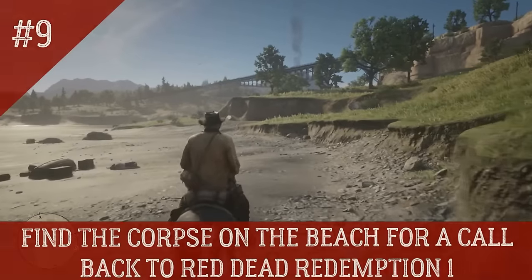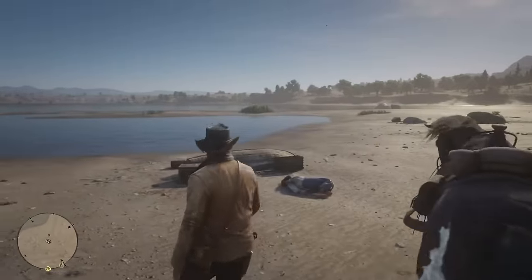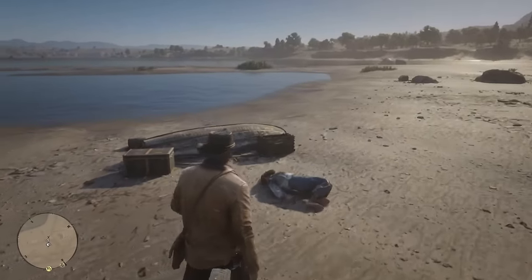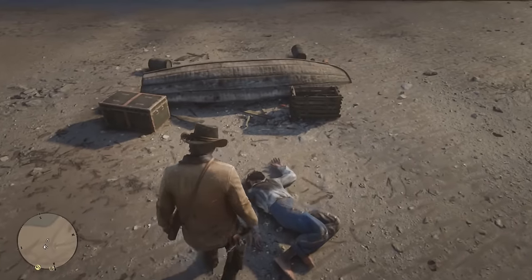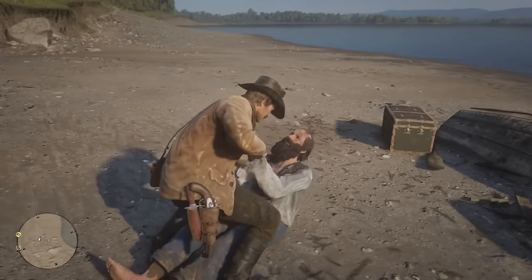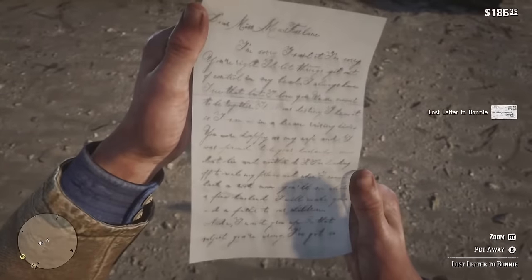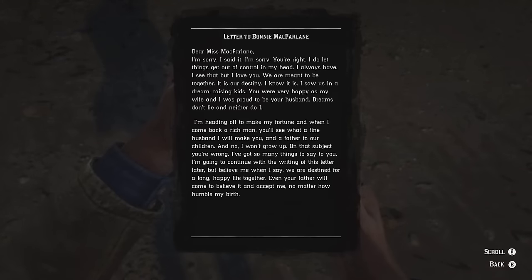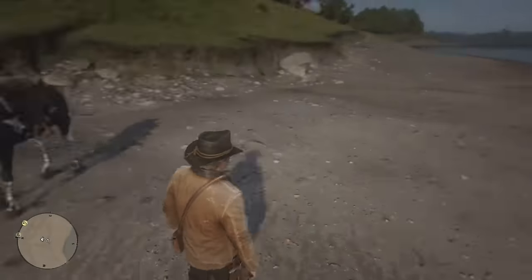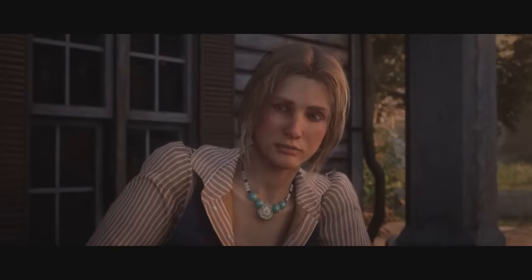Number 9: Find this corpse on the beach for a callback to Red Dead Redemption 1. In-game dialogue: 'I thought you was already gone. Tell her.' 'I never stop.' 'On point of order it doesn't, but let's not get lost in semantics.'